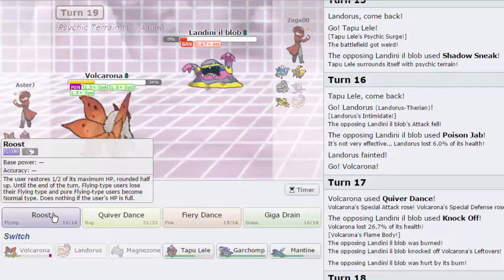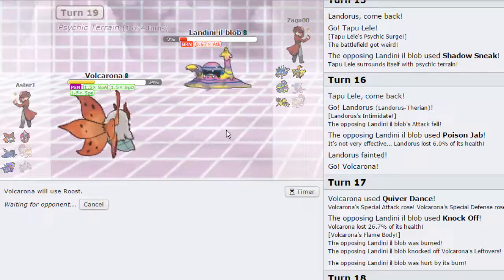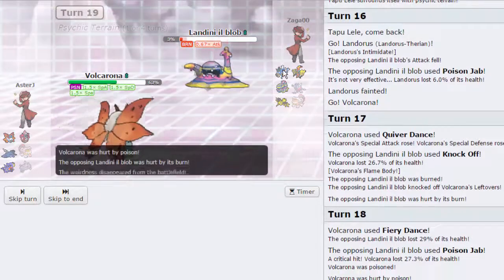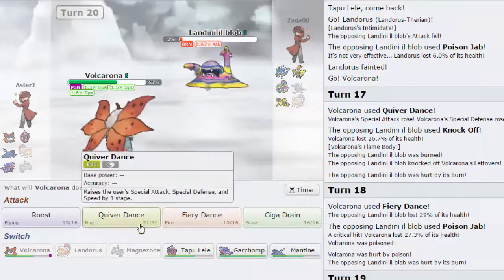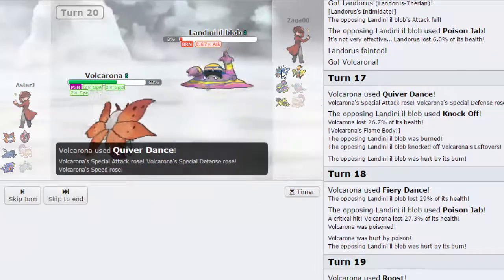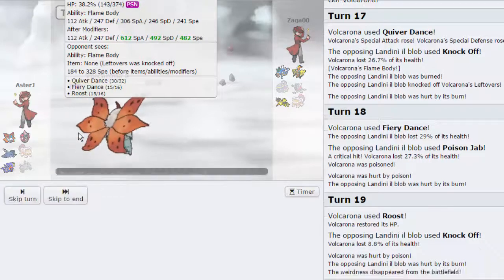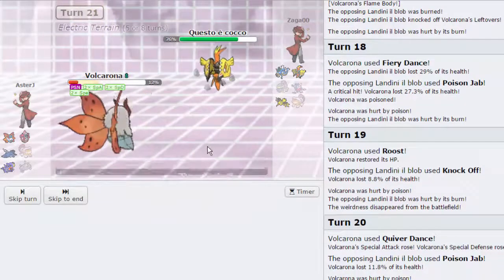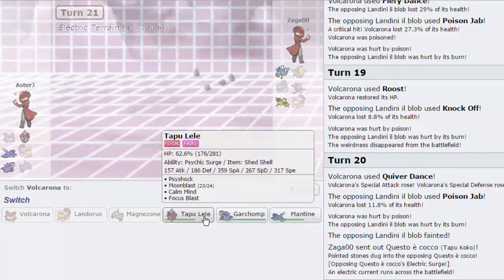We still have Scarf Garchomp in the back with Rock Slide. If it's not Mega Gyarados, of course. I am just going to go for another Quiver, because his Knock Off is not actually doing anything — his Poison Jab is doing a lot more damage, it did 27% with a crit. So I should be fine to just Quiver here. He goes for another Poison Jab. I am now faster than his Tapu Koko as well. Unless it's Scarfed, but I don't expect it to be. If it's a Special Attacker, it's not going to take me out and I'm going to knock it out with a Fiery Dance. We are going to go down to Poison, unfortunately, but I should be okay to bring in Tapu Lele here and just fire off a Moonblast.